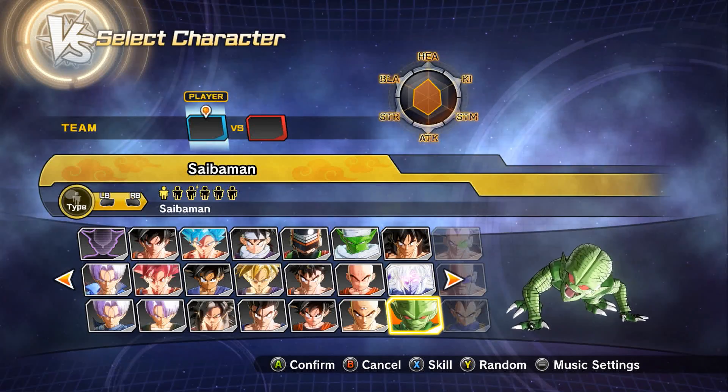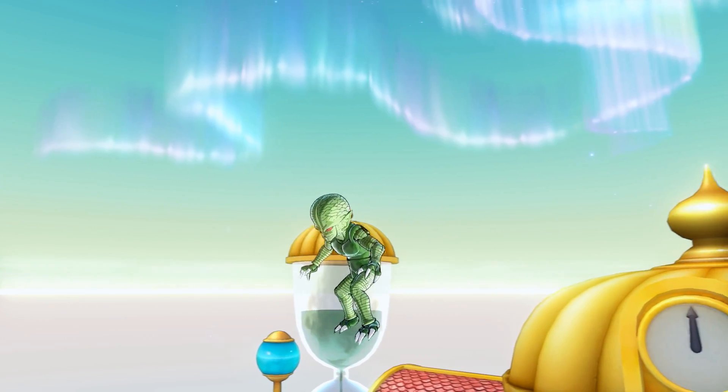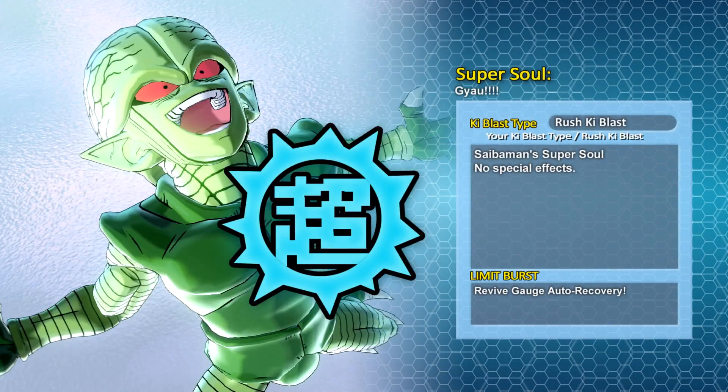This is my requested character guide for the Cyberman in Dragon Ball Xenoverse 2. I'm dragging out this description because I absolutely have no idea what I want to say. His super soul is GYAH, which has no special effects, and the limit burst gives you revive gauge auto recovery.